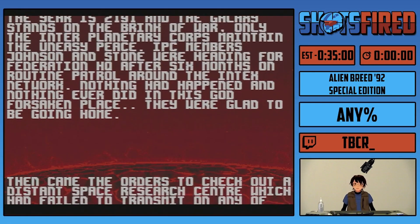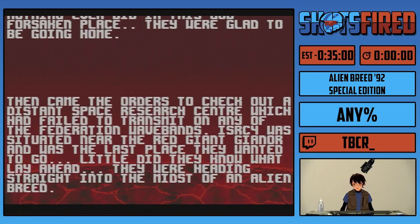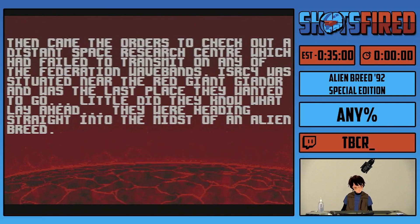Now, this originally came out, as the name implies, in 1992, and it is the expanded budget title of the original Alien Breed, which came out in 1991. Just like the original Alien Breed, I am playing this special edition of the game on an actual Commodore Amiga, my Amiga 1200.